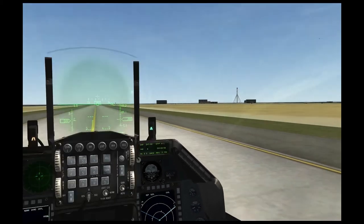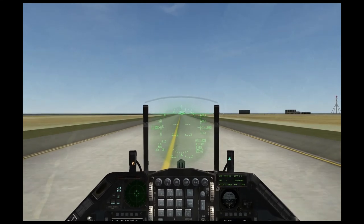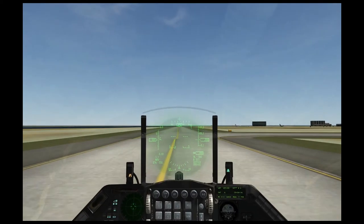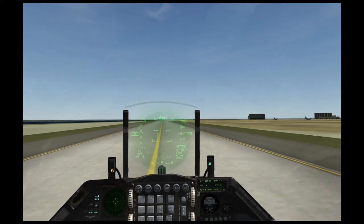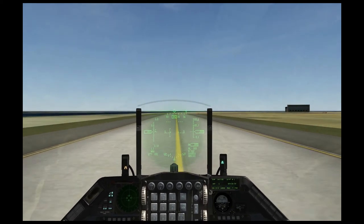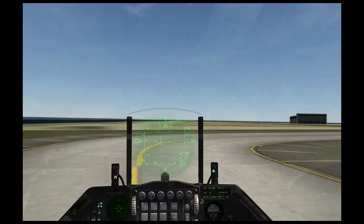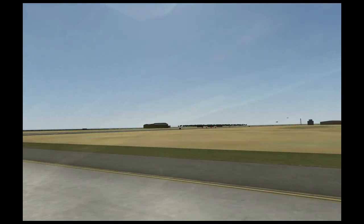If you go above 80% RPM, you're going to tend to pick up enough momentum that you could actually take off, so we want to stay below 80 or so. You can see there's another flight in front of me and they're taking off — this is what you expect to run into in the campaign on a busy airbase. I put the throttle to idle because I noticed I was going a little too fast, and if I wanted to decrease speed further I could hold down the brakes. I'm going to apply the brakes and use the rudder to turn. The other flight is now airborne.